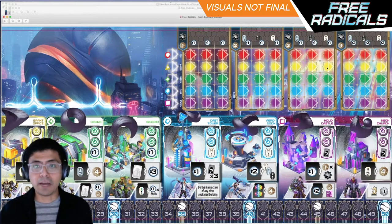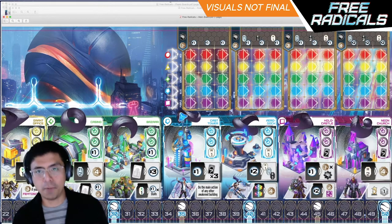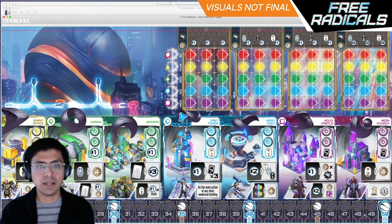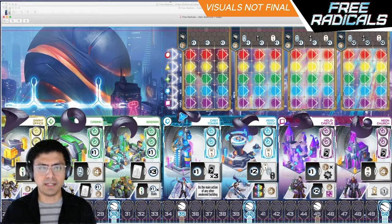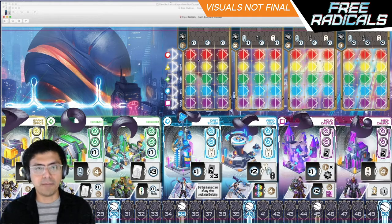Along the top here is one of the shared areas of the main board that everybody is keeping track of. This is the Knowledge Track, and this represents how much you know about the Free Radicals. The cool thing about the Knowledge Track is that it's a kind of negotiation diplomacy mechanic — you can increase your own knowledge, but you can also increase the knowledge of other players, and in doing so you'll usually get some benefit from that. It's kind of a give and take: I help you, you help me.